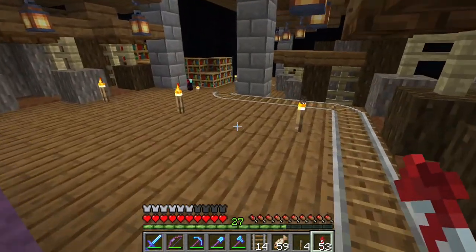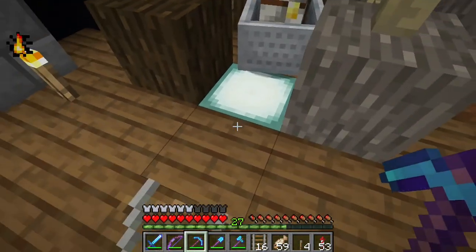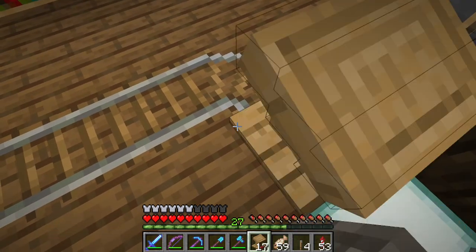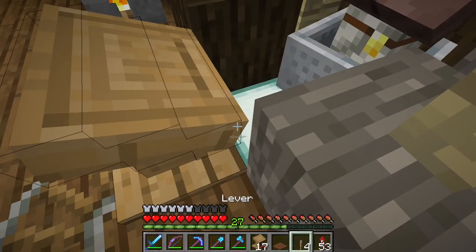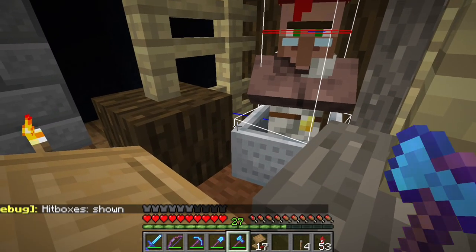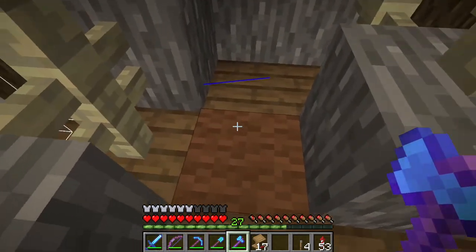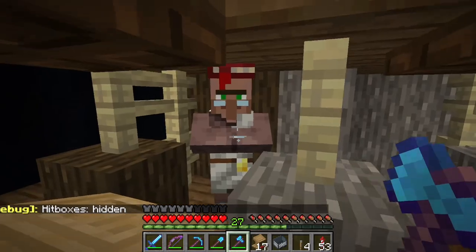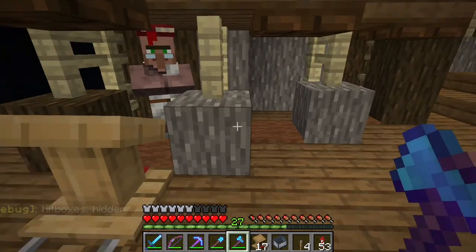And here he comes, and in place he be. Let's go ahead and break these rails, and then we're going to put his new workstation down. Replace the carpet. Making sure we hit that and not his. There we go. Oh — because there's a trapdoor, he can't get out. Minecart retrieved. Villager in place. Welcome to your new home.